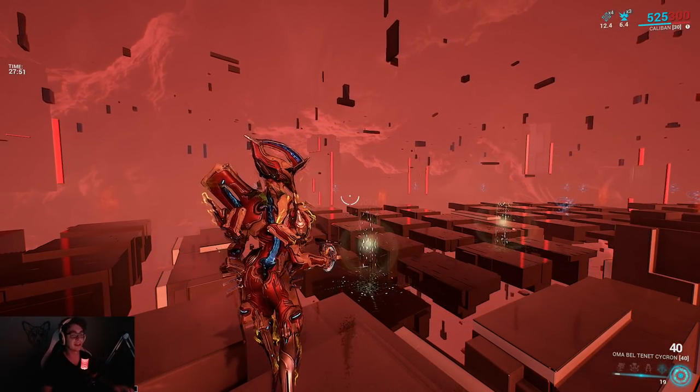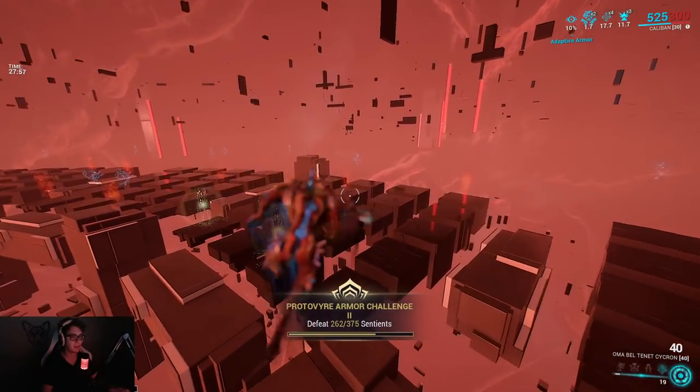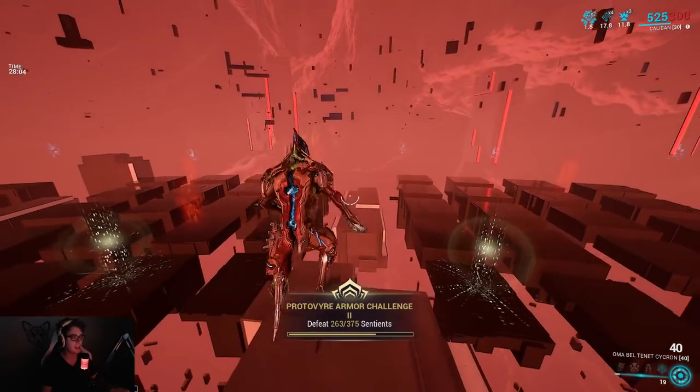You also cannot go into Void Operator mode, so you can't use Zeneric Energy gain there. Just bring something like the Sycron with infinite ammo. If not, you'll have to melee if you do run out of ammo. It's up to you, but this is the method I personally used.